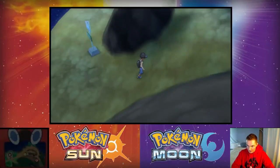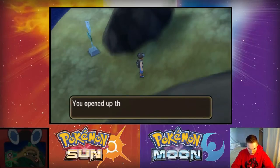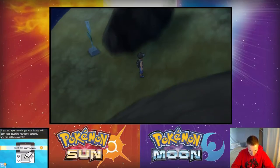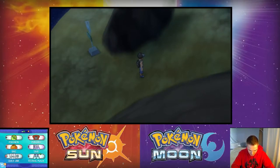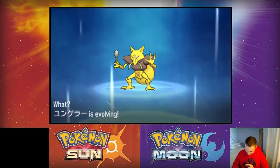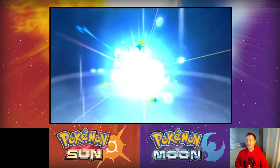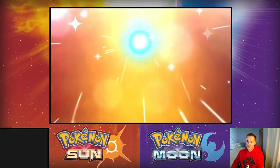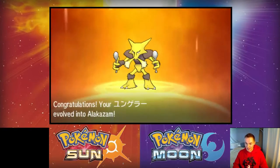I'm gonna check what we're working with as far as the internet is concerned — Battle video, QR scanner, Festival Plaza, Quick Link. If you and another person want to play, both touch your lower screens and you'll be connected. I was able to find another Kadabra being traded for a Kadabra, and now I can evolve my Kadabra into an Alakazam. This is great — this is awesome. Now I have Alakazam!